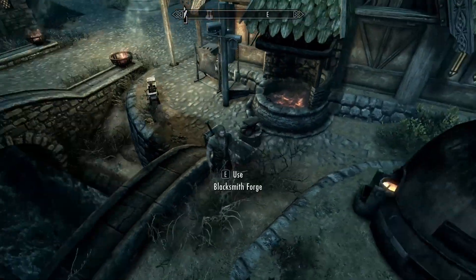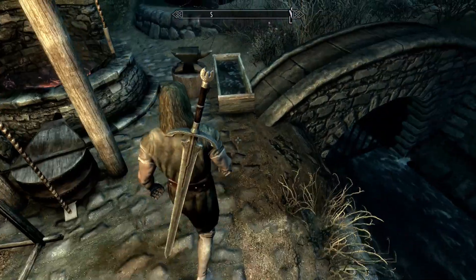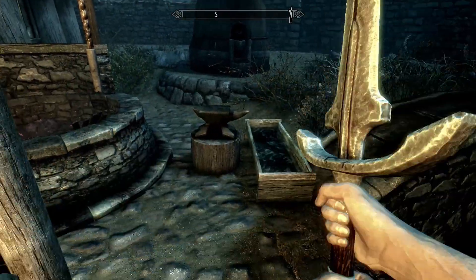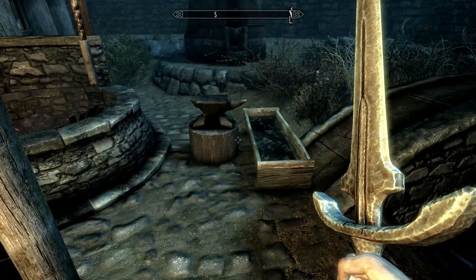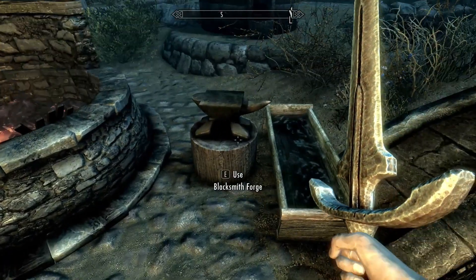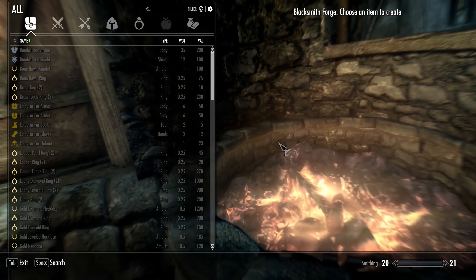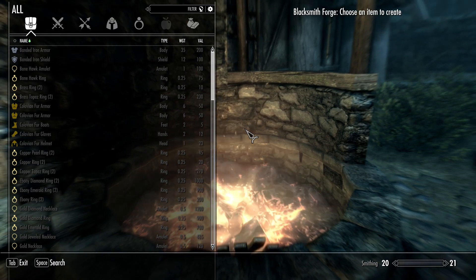Everything works. What it does is it basically lets you see your body in first person, fixes up some clipping issues, there's no more head bobbing, allows you to ride your horse in first person, allows you to craft in first person, and basically improves the controls a little bit and makes the game a little bit better. That's what Improved Camera does by default.